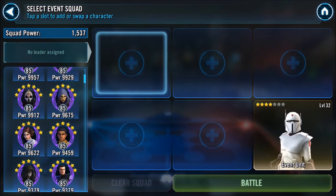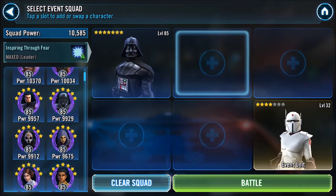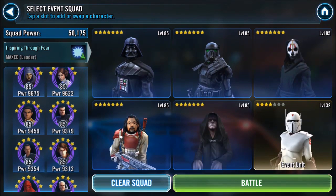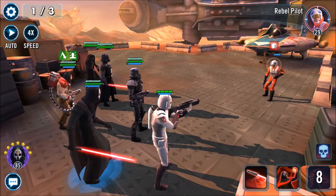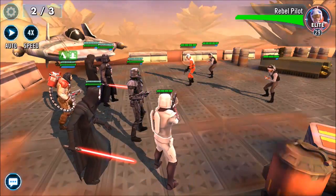Hey guys, McMole2 here. Welcome back. Today we are going through the marquee event for the Imperial Super Commando. I'll be narrating over it as my team fights through. I'm using a mostly Empire team — I decided to throw in Nihilus and Bastin, not really sure why. I'll do much better for the Gar Saxon event. This is the event to unlock Imperial Super Commando, who has the Attacker role and Empire tag.